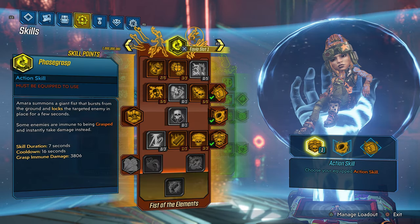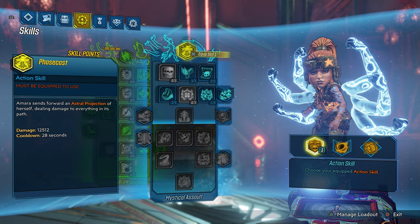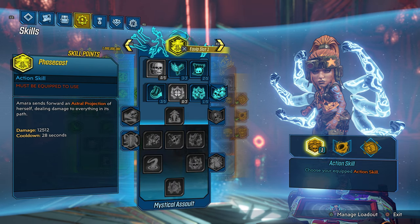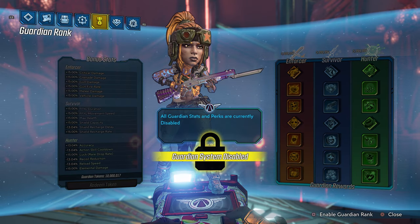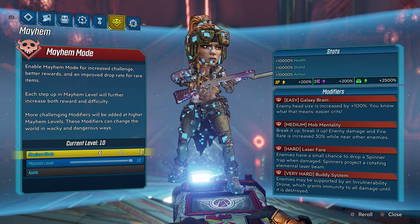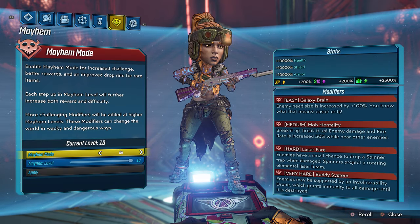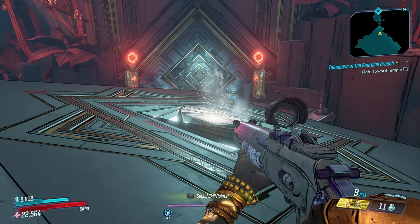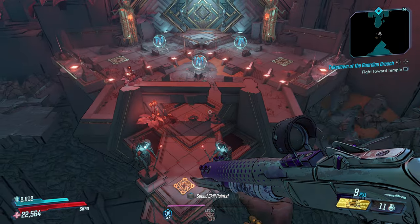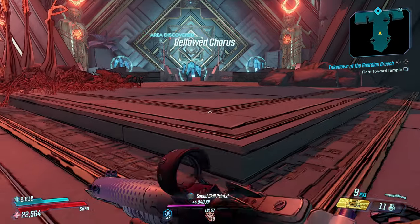Today we are playing as Amara. These are my skill trees, and you can see I only spec into passive skills, but you guys should be specing into your kill skills. My guardian rank has been disabled, but you should enable your guardian rank to have the most fun. We are playing on Mayhem Mode 10 with modifiers: Galaxy Brain, Mob Mentality, Buddy System, and Laser Fear. This is also True Vault Hunter mode.